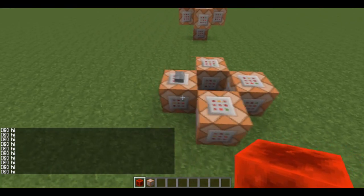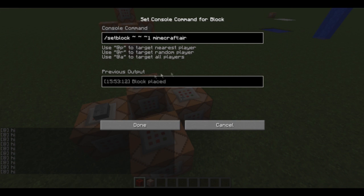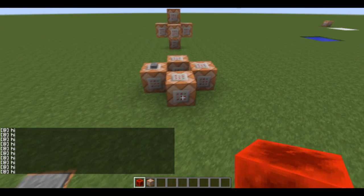However, just so you guys know, you do have to have the redstone block going at negative 1 on either x or z. And the air must also be going at negative 1 on x or z, because otherwise it just doesn't work for some reason.